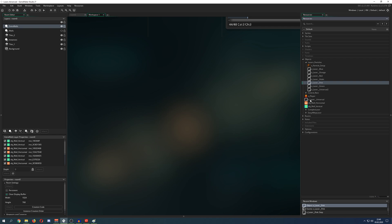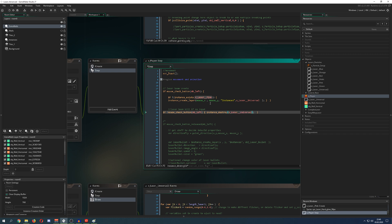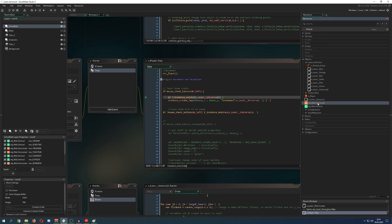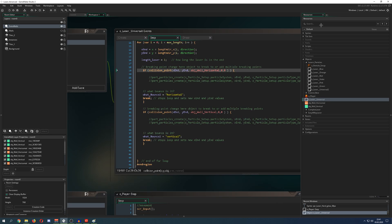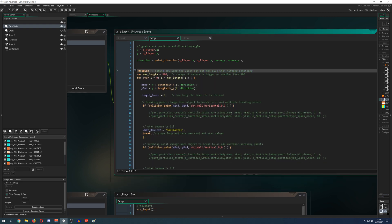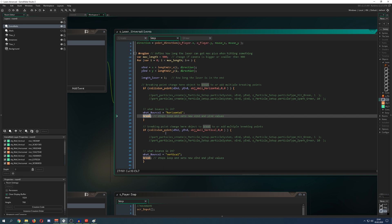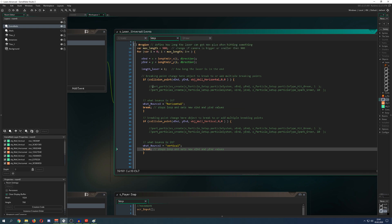For the new 'universal laser' version, the player will now spawn this object. It's similar to before, but now we need to implement it not with just one wall but with a horizontal wall and a vertical wall. The first part of the laser — the non-branching original one — has the same code structure, but now we check collision_point with the horizontal wall and break, or if hitting the vertical one we break as well.